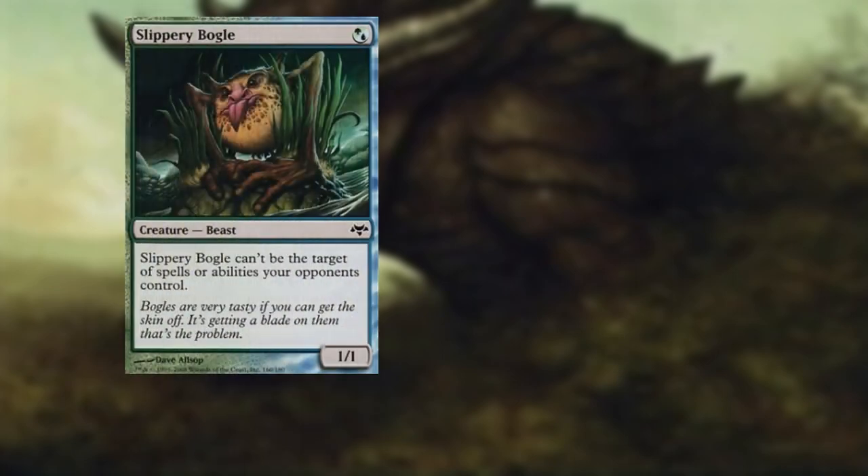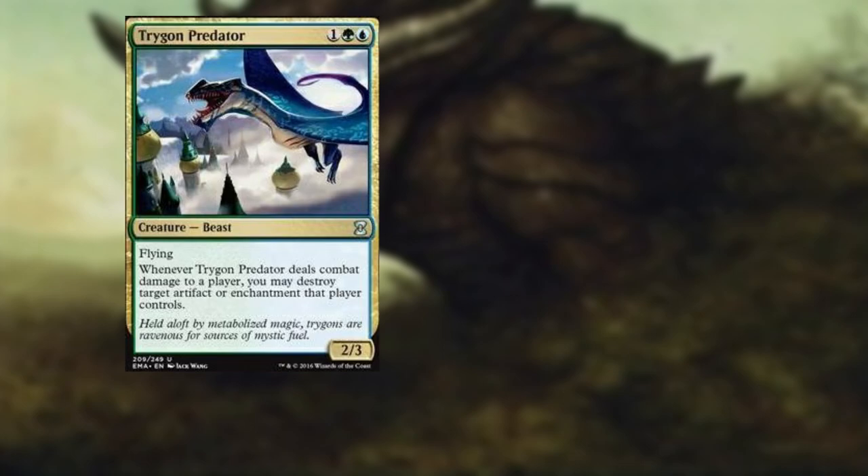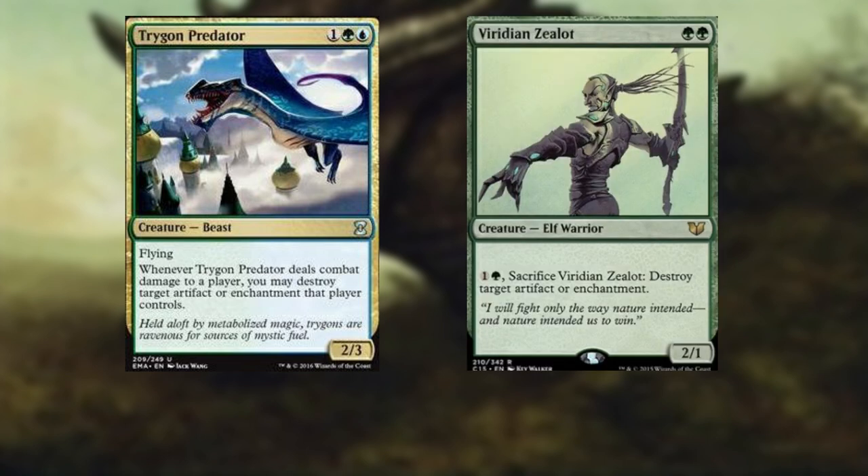Slippery Bogle — for a green or a blue, a 1/1 beast with hexproof. Tempest Caller — for two and two blue, this 2/3 merfolk wizard enters the battlefield and taps all creatures target opponent controls. A very overlooked ability but quite powerful — leaving an opponent completely open for an attack is not something to overlook. Trigon Predator — for one, a green and a blue, a 2/2 flying beast. Whenever it deals combat damage to a player, you may destroy target artifact or enchantment that player controls. And Viridian Zealot — for two green, a 2/1 elf warrior who you can pay one and a green, sacrifice, to destroy target artifact or enchantment.